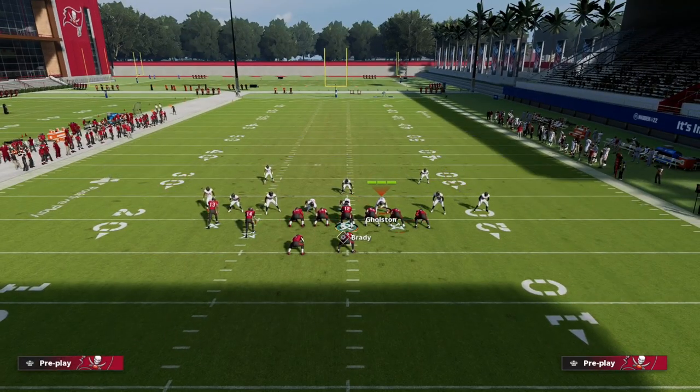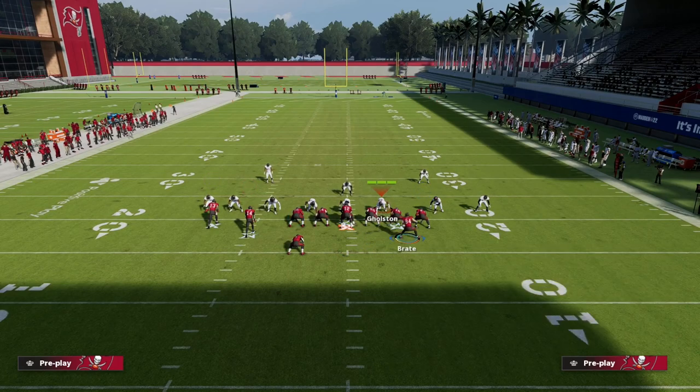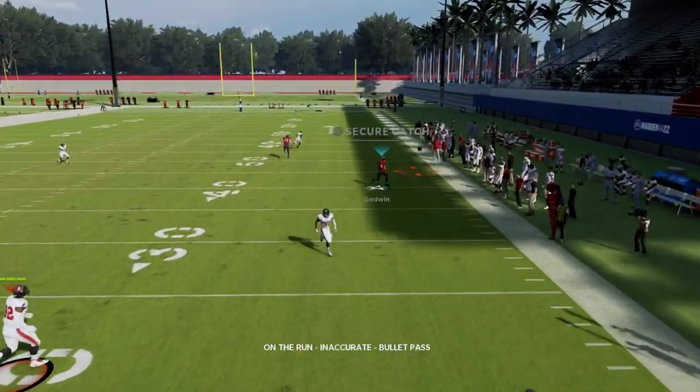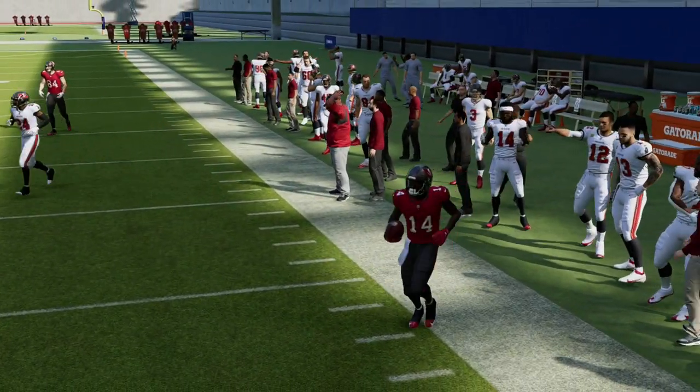Against a five-man pressure defense, this concept is really good. Just roll out to the right and you have your crosser right there open.